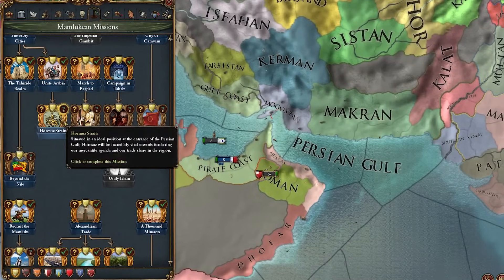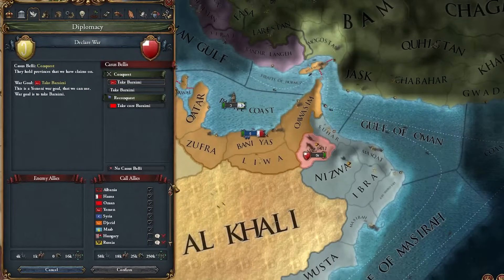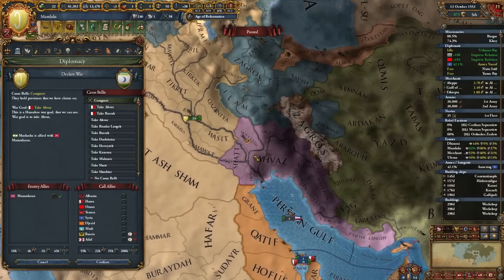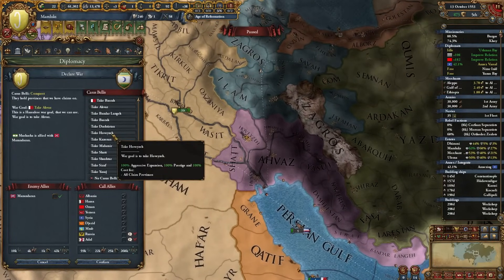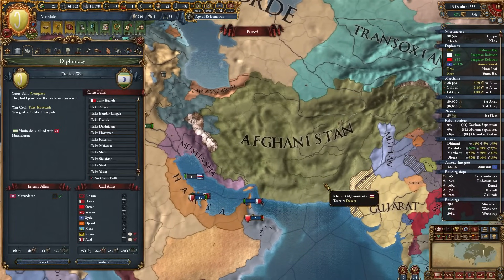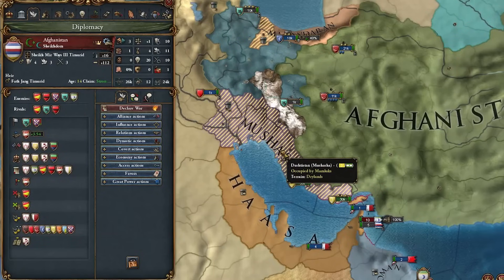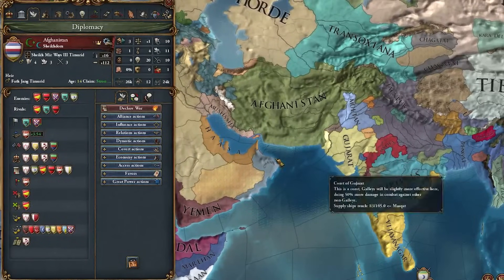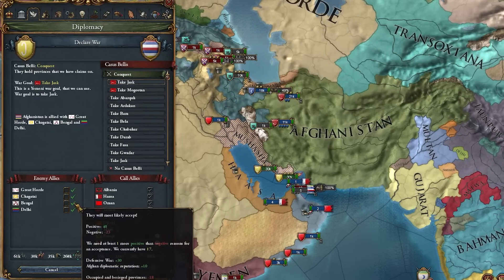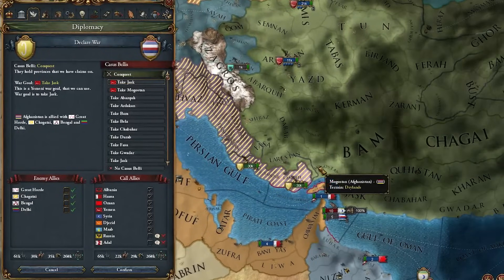We're going to attack Yas next and again just feed that straight to our boy Oman. Another day, another war - we're going to attack Mushasha now for their capital, full-annex these guys, and continue our expansion into Persia. Afghanistan is about to reunite the Timurids and we need to prevent that from happening. While I'm in this war against Mushasha, I might as well invade Afghanistan too. I have Great Horde, Chagatai, Bengal, and Delhi all of whom are way behind me in tech.